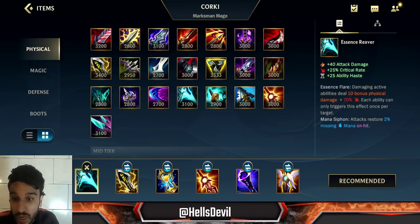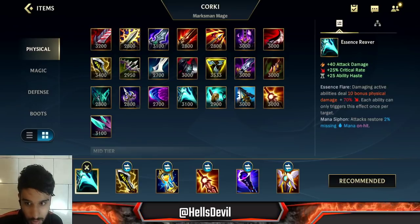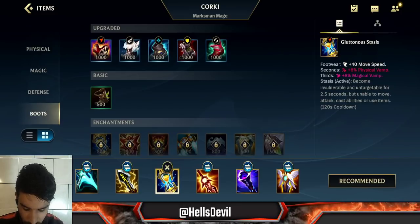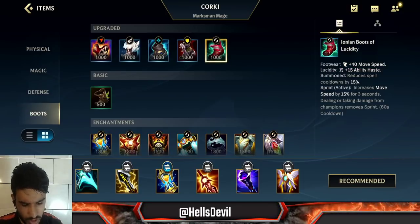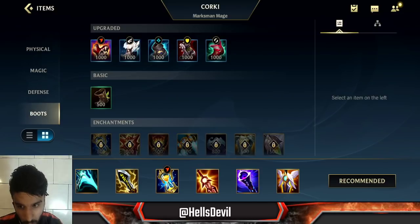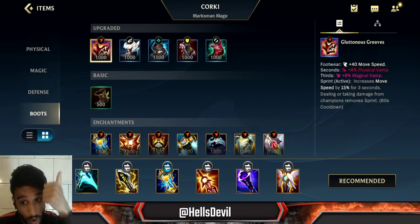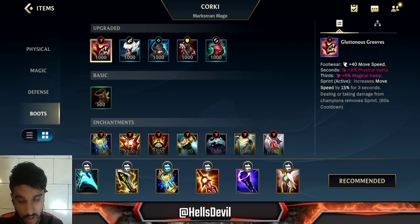You're already going to have a pretty massive power spike on Corki when you only have Essence Reaver as your first item. Back in the days with only Manamune you would not be strong, but with this item you don't need Manamune anymore because attacks restore two percent missing mana on hit. For boots, you want Glutinous Greifs in basically 100% of games. You don't need Ionic Boots of Lucidity because you already have 25% ability haste from Essence Reaver and you're going to get another 25% from Solaris Charge Blade. Glutinous Greifs give you physical and magical vamp - since Corki deals both physical and magical damage, you essentially have omni vamp, healing from any damage you deal.